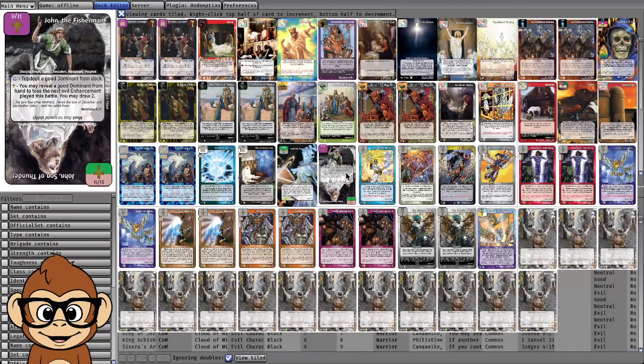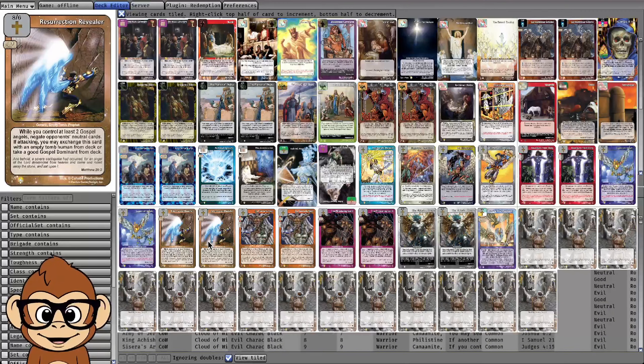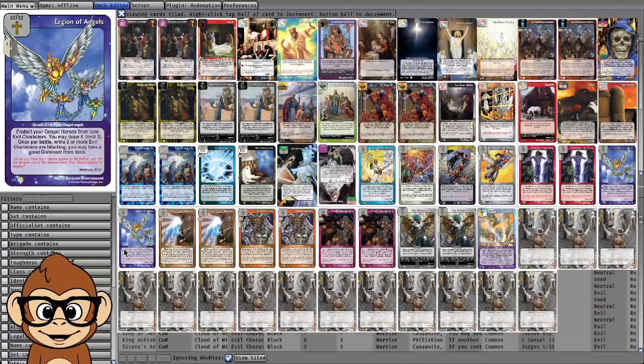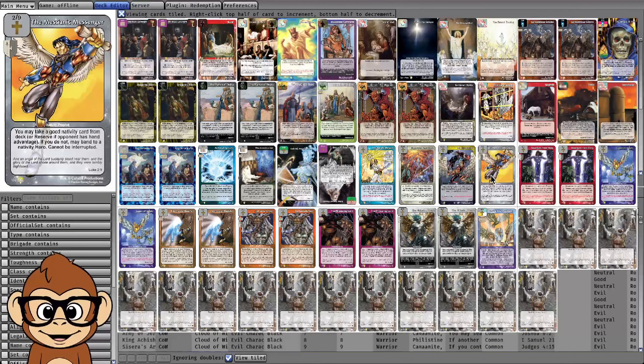I was looking at different offenses where number one had a lot of generic heroes, because you can have multiple generic heroes out at the same time but you can only have one unique hero out. So you can only have one Ministering Spirit, but you can have two Legion of Angels out and two Resurrection Revealers.